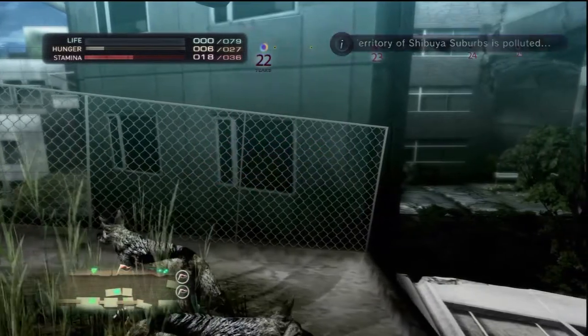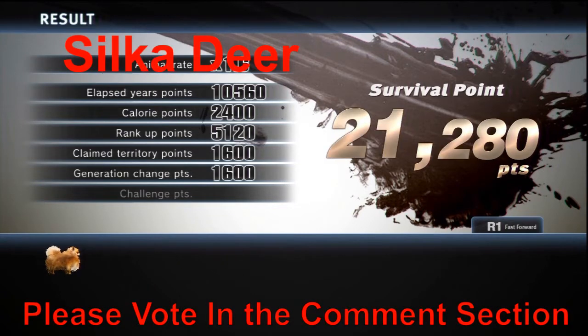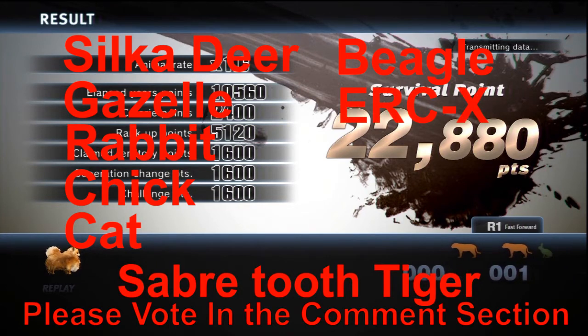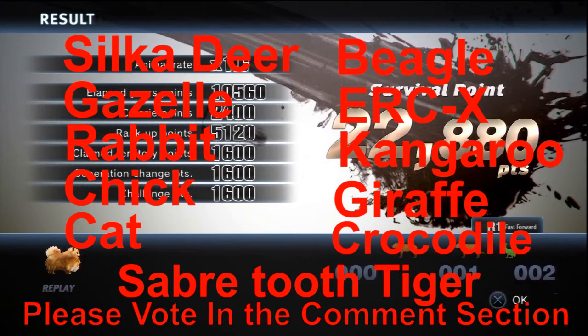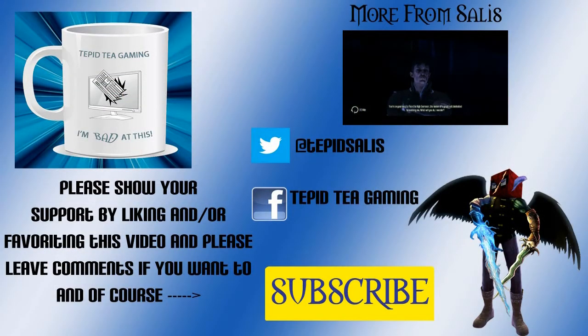So I'm gonna let you decide which of our little furry friends or feathered friends we go for next time. Just to reiterate - I've got the silka deer, the gazelle, the rabbit, the chick, the cat, the beagle, the saber-toothed tiger, the robot dog, the kangaroo, the giraffe, and the crocodile. So just post in the comments below which one you want to go with next - whichever one gets the most comments, that's gonna be our next animal of choice. So until then, I've been Silas - and I'll see you next time!